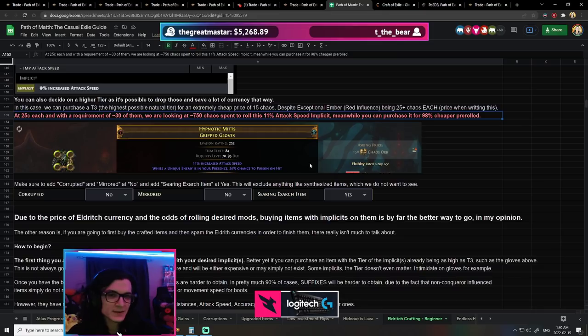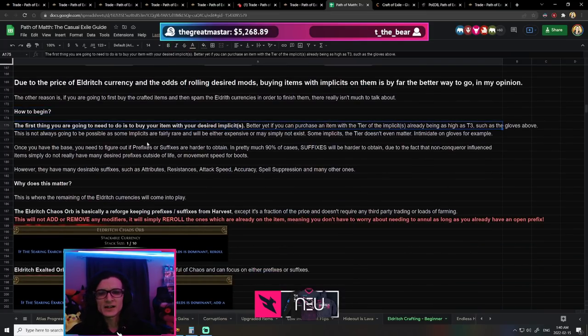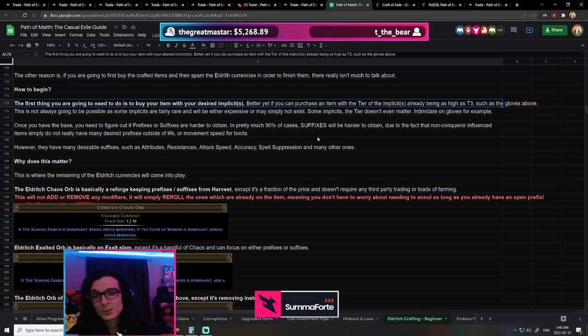Go out and buy items which have the really good implicits that you care about, and then I'll teach you in this video how to craft these items for very cheap utilizing the dominating influence. First, figure out which implicits you care about. Then make sure the modifier you want is dominating the one you don't care about — and hopefully that other modifier is a prefix. Most modifiers that people actually care about seem to be Searing Exarch, which will allow us to focus exclusively on prefixes. In almost every case, you'll want to start with dominating Searing Exarch influence.